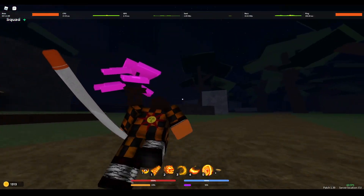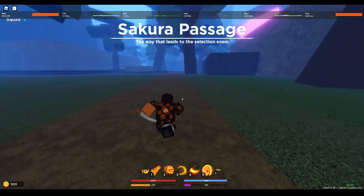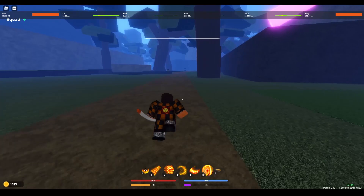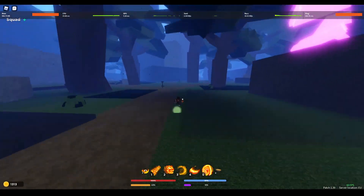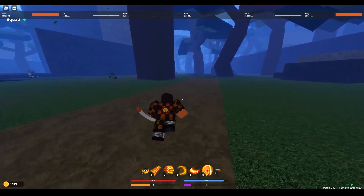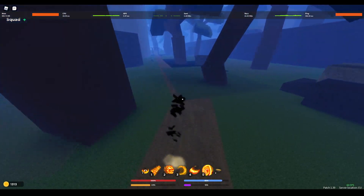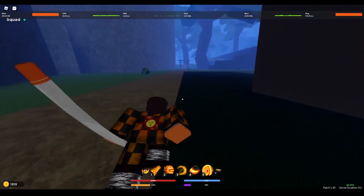Once you're here the fog should lighten up a bit. You do not want to go left — left is for slayer exams. What you want to do is go right. As you can probably hear, there are already people farming Zenitsu. If there are, just follow the noises because the sounds are pretty loud. It shouldn't be hard to find; just keep going down this path.